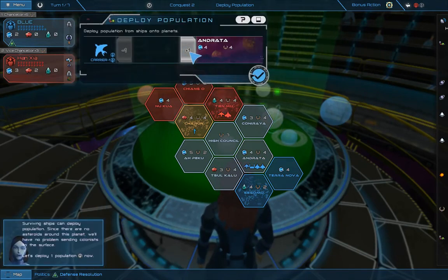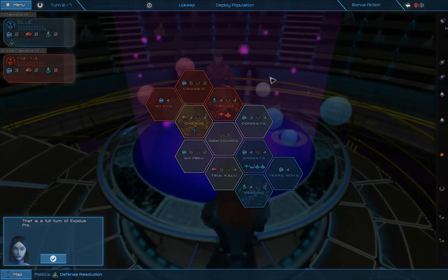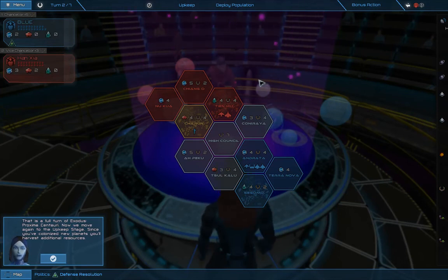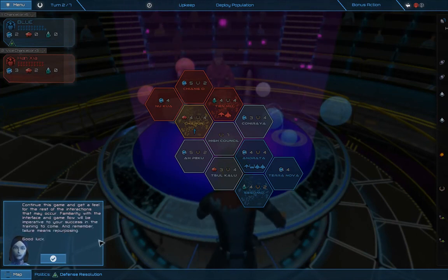Surviving ships can deploy population. Since there are no asteroids around this planet, we will have no problem sending colonists to the surface. Let's deploy one population now. That is a full turn of Exodus Proxima Centauri. Now we move again to the upkeep stage — since you've colonized new planets, you'll harvest additional resources. Continue this game and get a feel for the rest of the interactions that may occur. Familiarity with the interface and game flow will be imperative to your success in the training to come. And remember — failure means repurposing. Good luck.